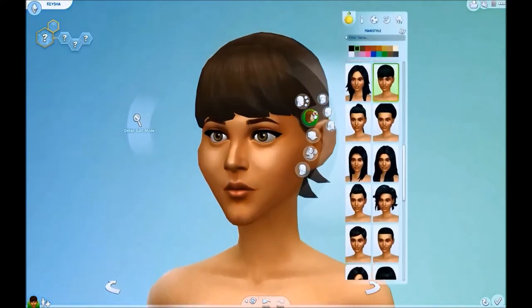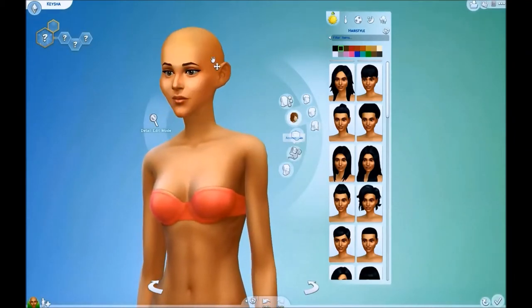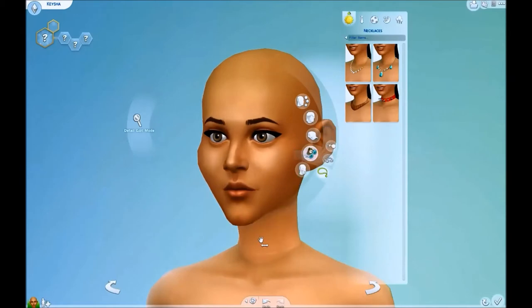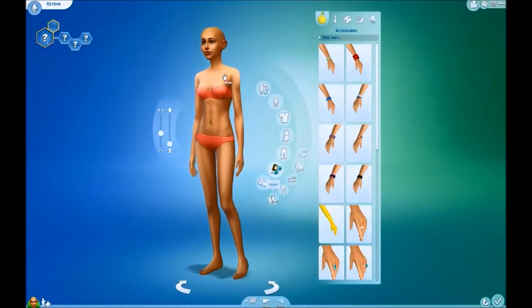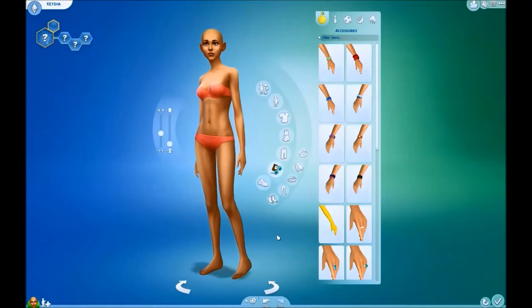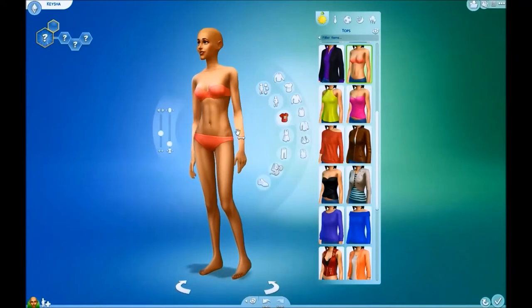The one thing I don't really like is having to remove things - you need to be in the face section to remove things like necklaces. When I was making my sim, I could not get rid of this necklace. It was killing me. When you're out in the body section, the accessories do not include anything for the face area. I feel like the accessories category should have encompassed all accessories, even the earrings and necklaces, because it just makes it so much easier than having to keep clicking back and forth. So we're going to start with the body.